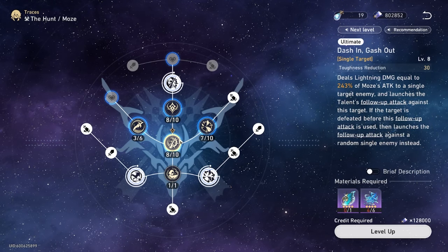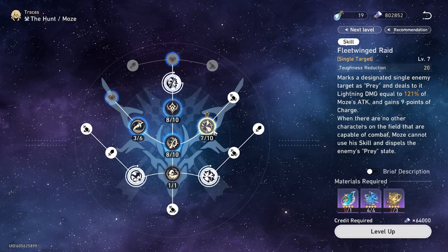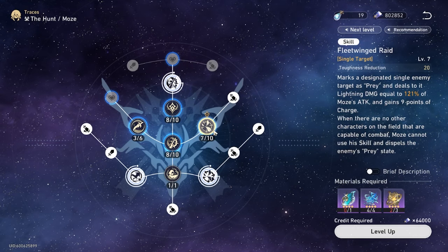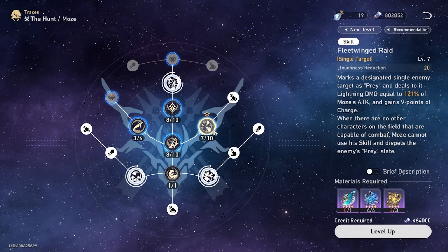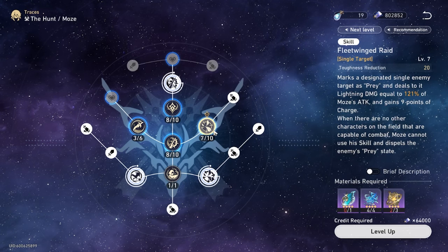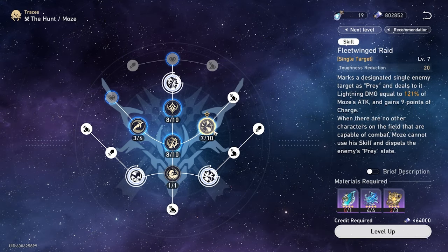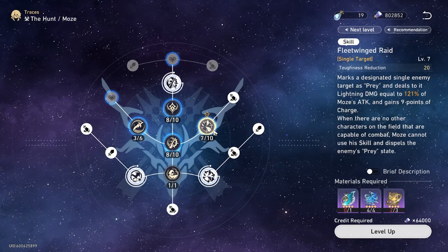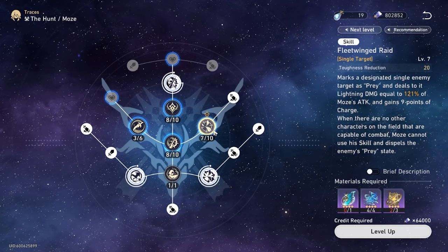The basic attack is okay. Now the skill: Flat Wing Strike. Mous designates a single enemy target as prey, deals lightning damage equal to 21% of Mous's attack, and gains 9 points of charge. When there are no other characters on the field capable of combat, Mous cannot use skill and cannot apply the prey state. This is what we're talking about — Mous is going to designate a single enemy as prey, which helps us use the Swordplay light cone to its maximum potency, and additionally we're going to be dealing more damage to that enemy.